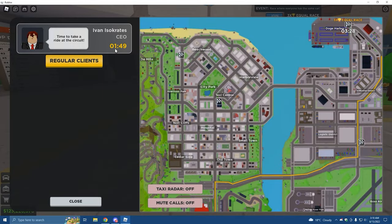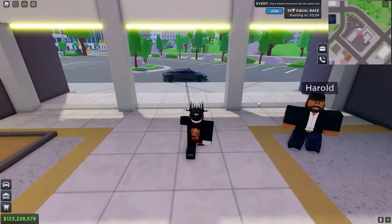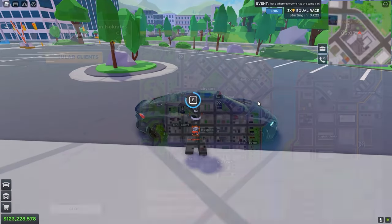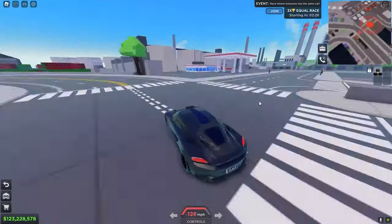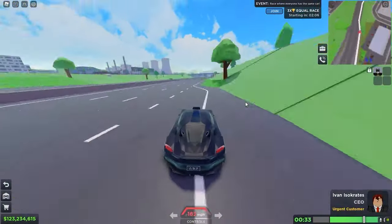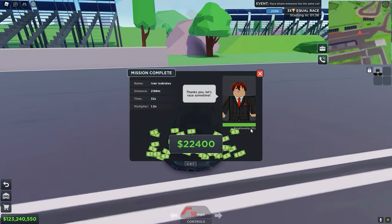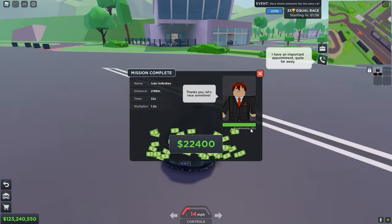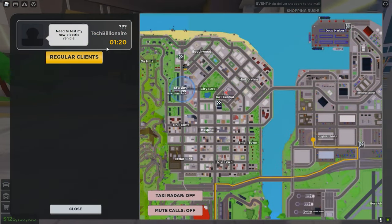As you can see, I rejoined a few times and got a CEO. And there we go — we just got a 10 relationship, so now we can start getting calls from the tech billionaire. And as you can see, I just got a tech billionaire, which is nice.